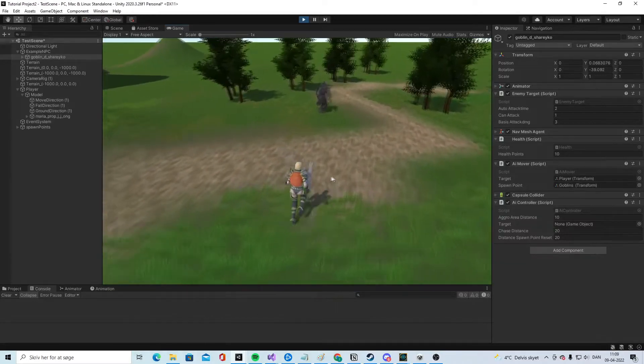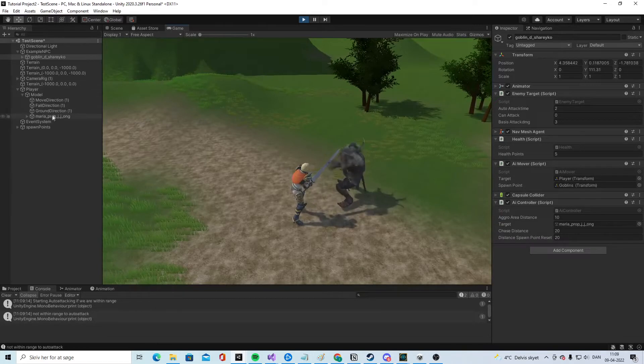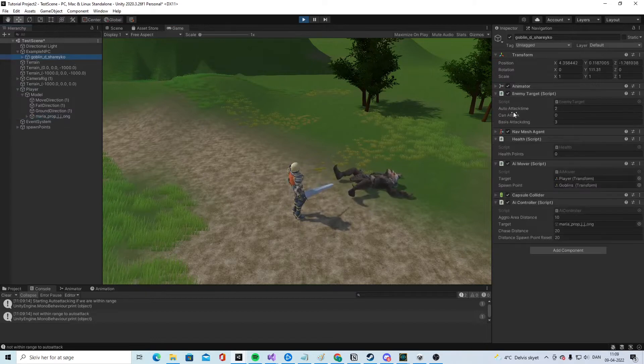In this part we are going to make the combat a little more interesting because the enemy can actually fight back now. The player has some health they can lose, and the goblin has an auto attack timer and basic damage, so we are starting to have a real fight here.